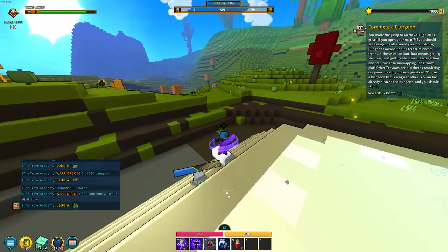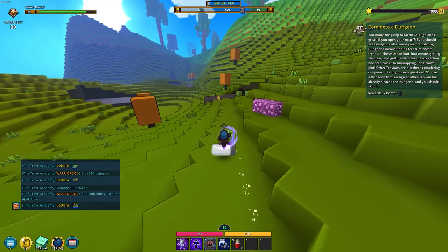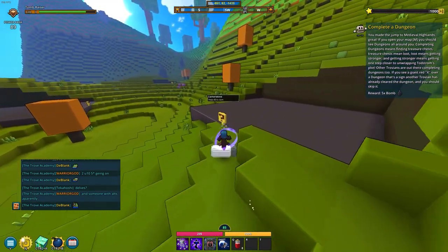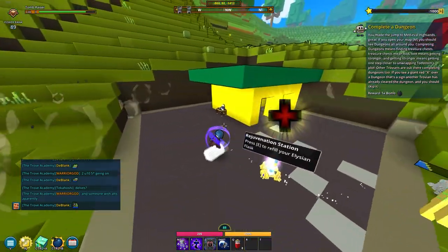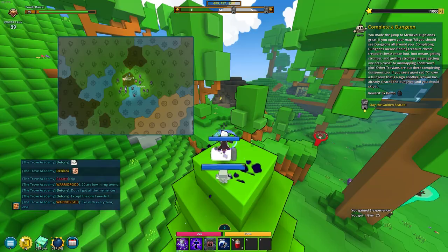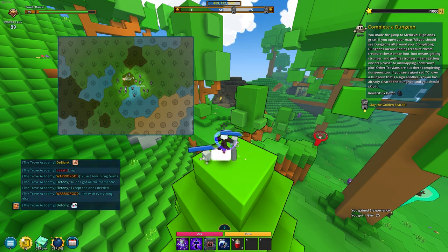Now I'm just gonna focus on this quest at the top right, because our first goal is just to complete that whole quest line about gems, and this first one will lead us there. I'm just gonna change my appearance real quick. When we press M we can see the map and you can see the dungeons - I'm gonna go into one right now.